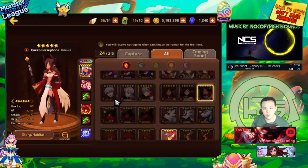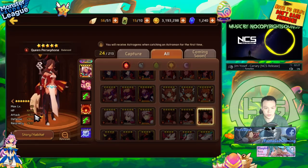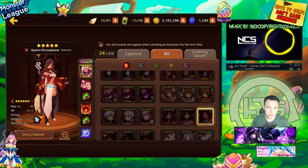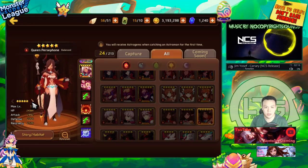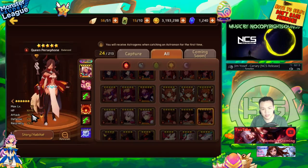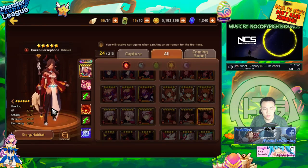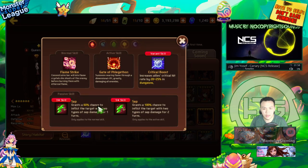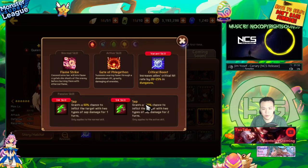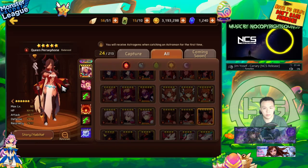This is the Fire Persephone. She's a balance type with pretty high attack — even a balance type Nat 5 can have as high attack as some attacker Nat 4s. Stat-wise she's actually pretty nice. You don't really need to build her with attack because she is a sapper. Both her skills provide sap, and she has a 100% chance to sap on her second skill and 60% on her first, making her the most reliable sapper in the game.